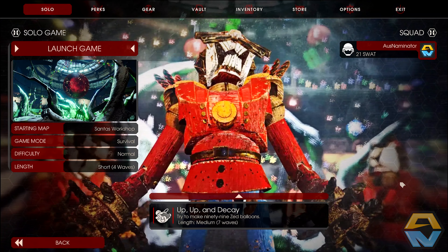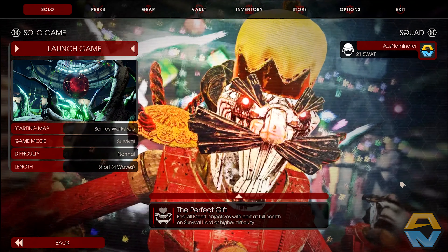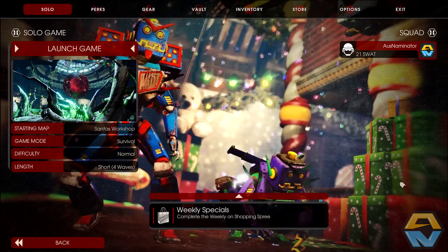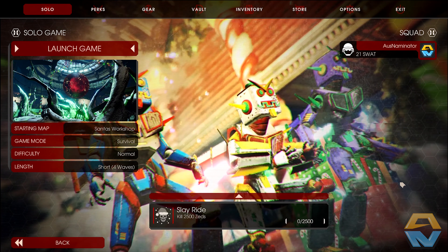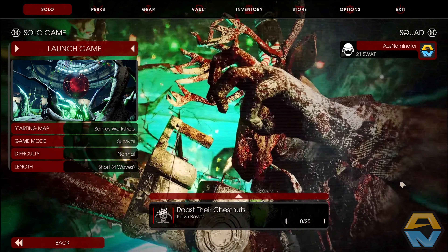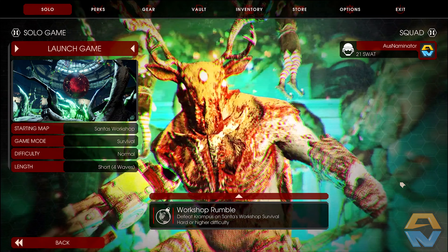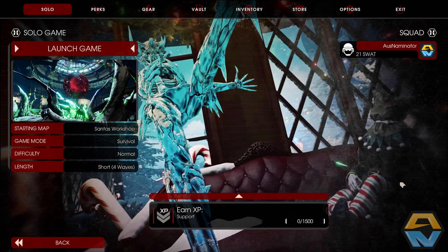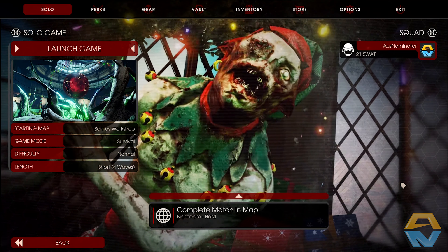It's also brought four new weapons: a battle axe for the Berserker, a fire axe for the Berserker, a Tommy gun for the SWAT and Commando — I'm really looking forward to playing with that one — and the M32 grenade launcher for Demolitionist. With the event launch you've got time-limited Christmas objectives, tickets, and cosmetics, a new paid DLC character Badass Santa, new Steam achievements, rank three for the prestige system, and adjustments to the zed economy.